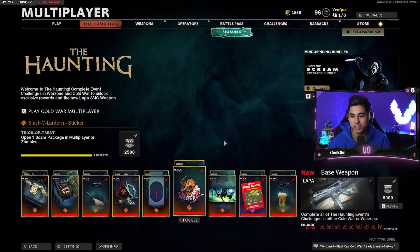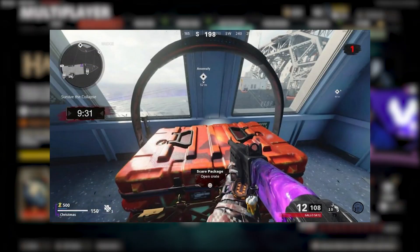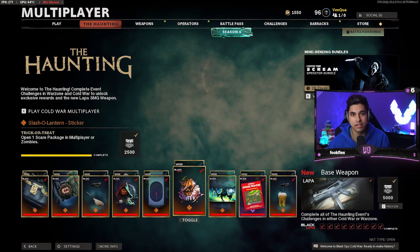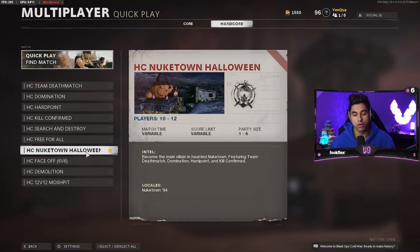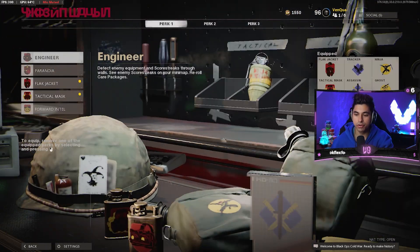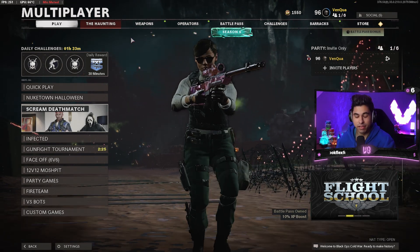Probably the most annoying challenge is Trick or Treat — open one Scare Package in multiplayer or zombies. The difference between a normal care package and a scare package is basically the color: the scare package is orange and the helicopter has Halloween-type music playing. The annoying part is that it's completely RNG-based, so you can call in 20 care packages and not get a scare package. My best advice: play Hardcore Nuketown, use your best weapon to get kills fastest, and put the Assassin perk on for more score against players on killstreaks so you get your care package scorestreak faster. Also try not to die, since you build scorestreaks much faster when you stay alive.